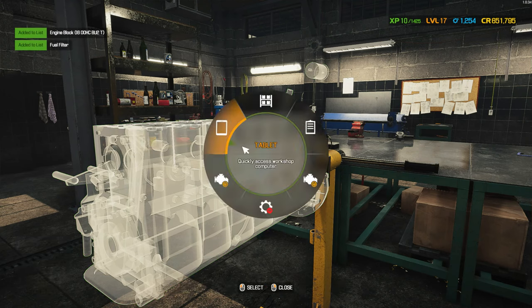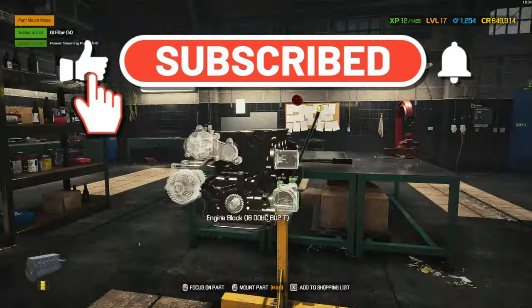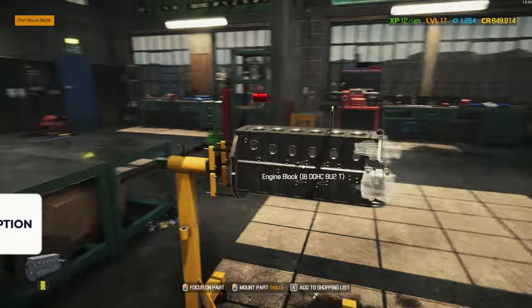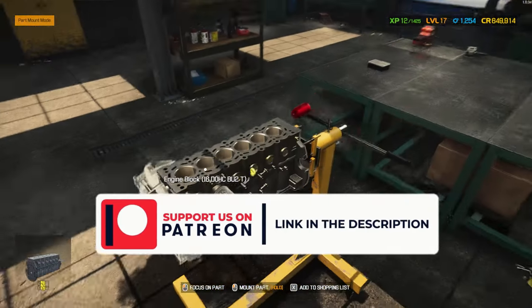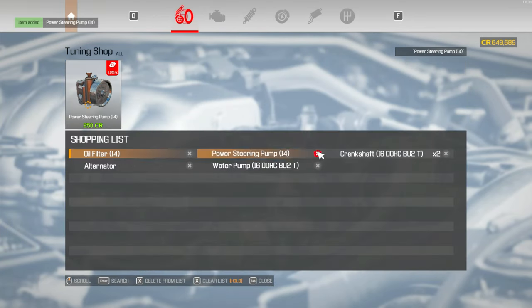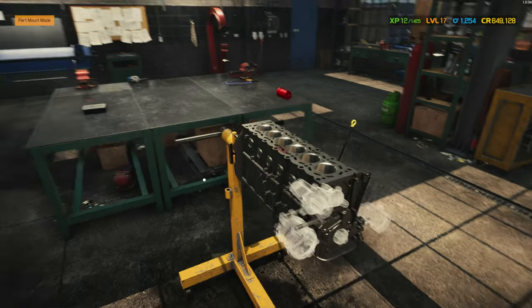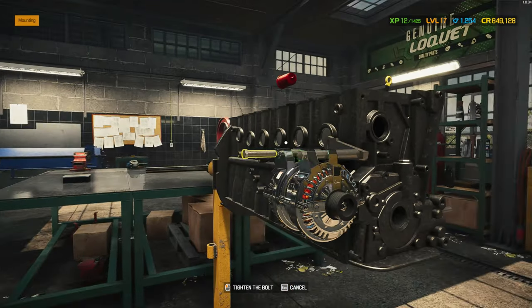Let's go buy our parts — engine block, no; fuel filter, yes; and we also need that crankshaft. I need to explain what these parts do. The engine block houses the pistons. The fuel filter filters out the fuel. Oil filter — no. Power steering pump — okay. Crankshaft — no. Alternator — yeah. The alternator charges your car as you're driving.